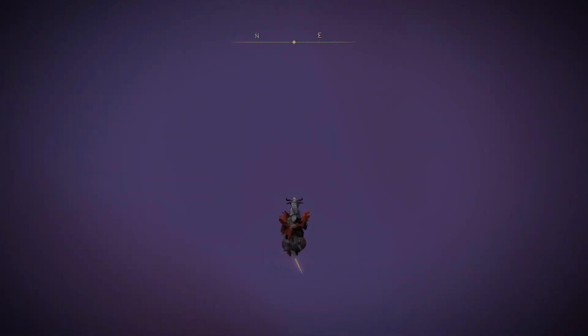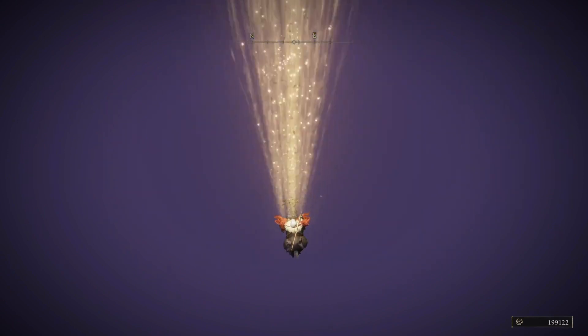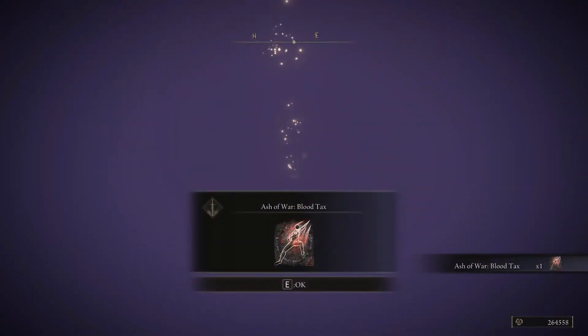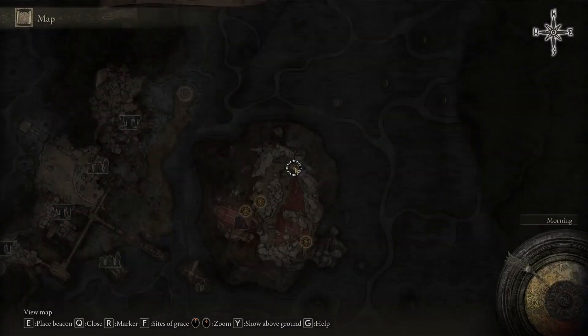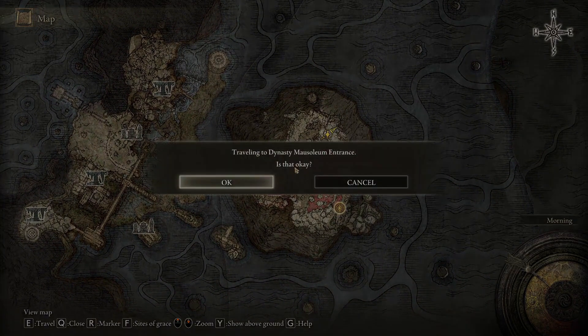It's very important to have the sword equipped, and it's very important not to hit any rocks while jumping down, because you want to jump down straight into the hole. If you hit some rocks you might not be able to swing. Ashes of War at 264,000 — now we can go back and do it again.